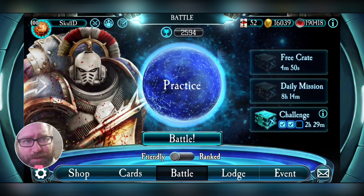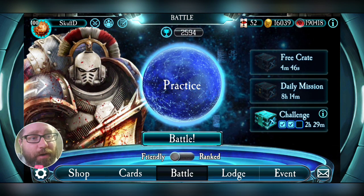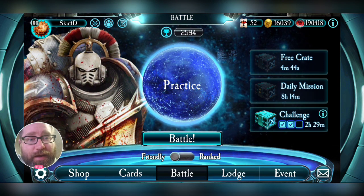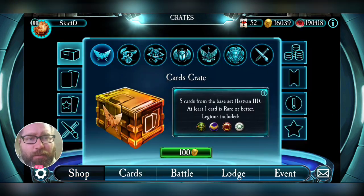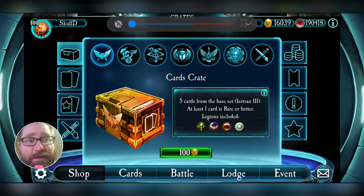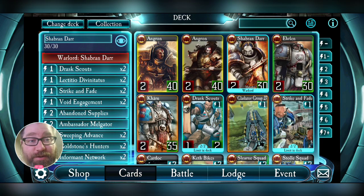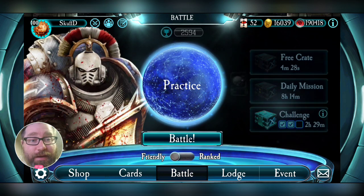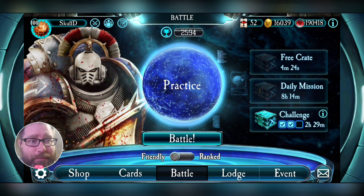What's up everybody, Scufti here. Today we're not doing Shavrindar. I've been playing around yesterday — there was a card in the shop that sparked my thinking about the Blood Angels because we are about to get something new.